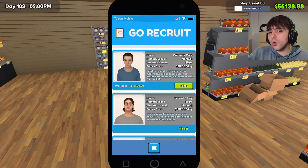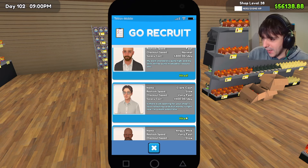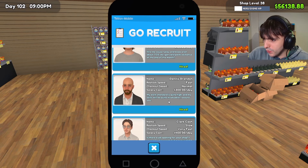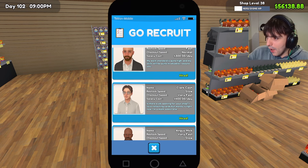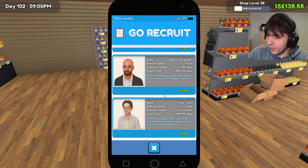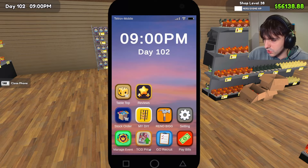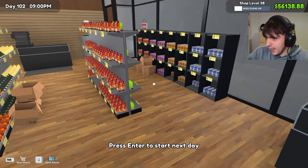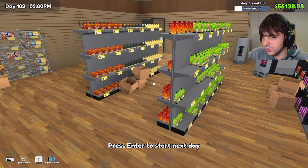I've also hired not only my son Terrence, but I've hired Dennis, Brandon, and Clark Cash as well. Dennis kind of does the restocking because he's faster at it and he's not that good on the till. I have Clark on the till because he's got very fast till speed. And then I've got Terrence on the till because it's better than his restock. So everyone has a job to do. The boxes are all over the place because I bought too many things.